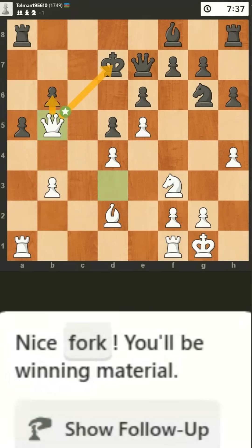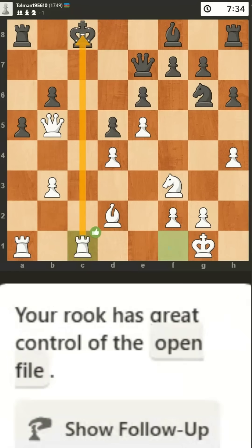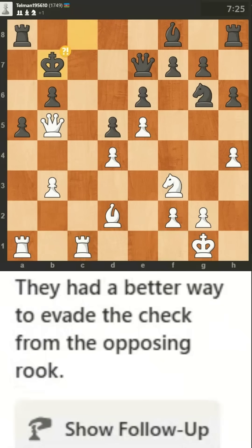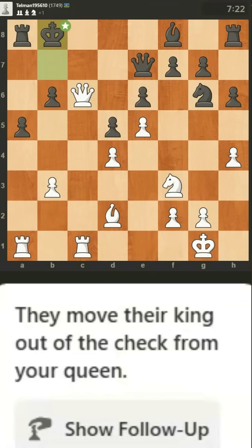Nice fork — you'll be winning material. Their king steps away from the check by your queen. Your rook has great control of the open file. They had a better way to evade the check from the opposing rook. Good job, that's what I would have played too. They move their king out of the check from your queen.